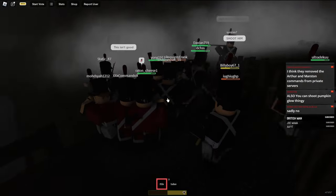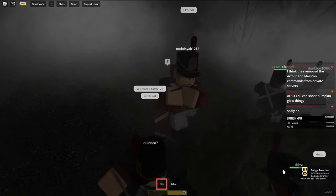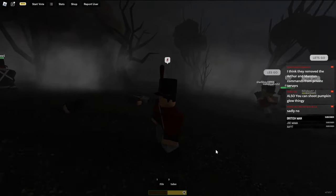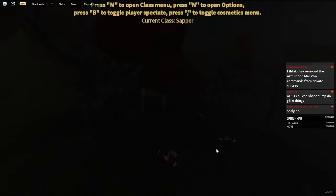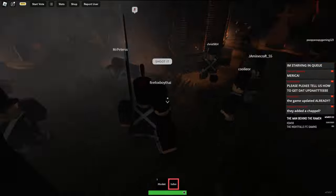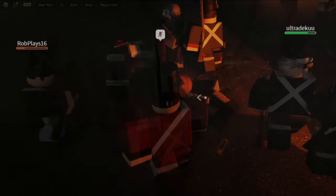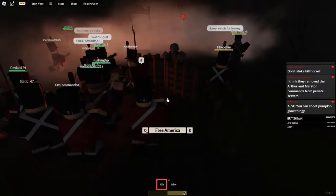Pretty much all you have to do to beat him is shoot him multiple times. I'm not sure exactly how much HP he has or how many shots it takes, because there are so many weapons now with this update bringing two new guns - but basically just unload into this man. You will hear whether or not you hit him because he'll make a grunt noise when hit. For sappers, barricades don't really do anything against the boss - he can either run over them and break them right away or jump over them.